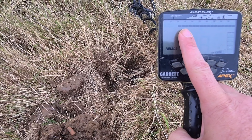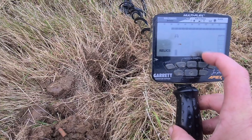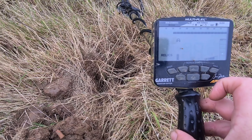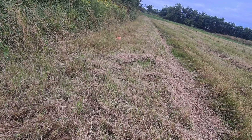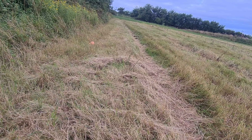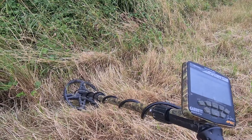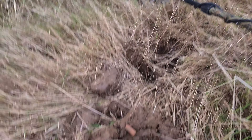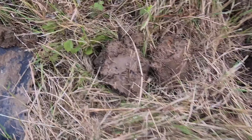Quick rundown on the settings: we're running in Relic mode, notched on three, multi-frequency mode, sensitivity two from top, volume eight, iron volume on zero, ground balanced. In this kind of grass you want to be around 45 to 50 on the ground balance. Do it a few times — I do it every half hour. That's what we're running with the Double-D Radar coil. First target: bullet. This next one was pretty sketchy.